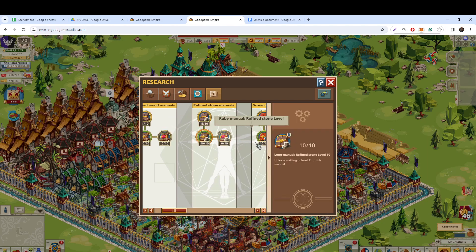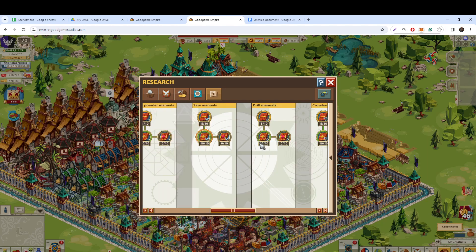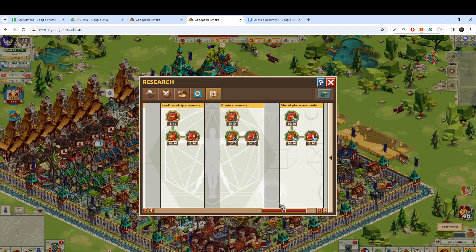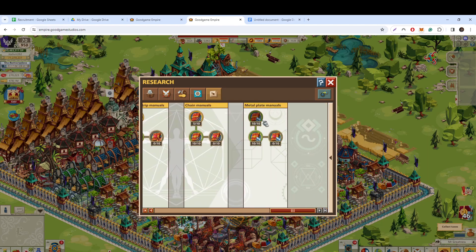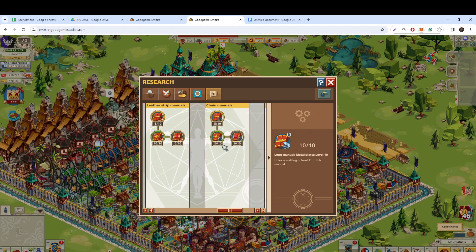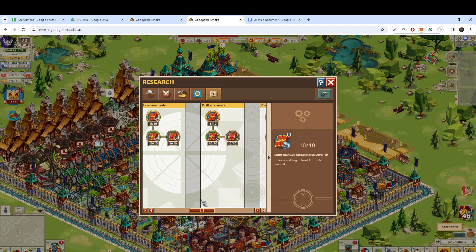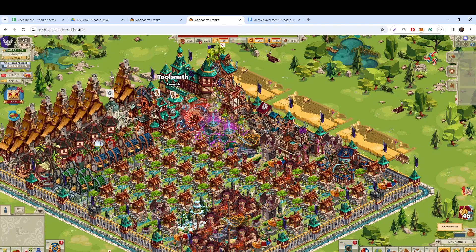Max out the relevant crafting manuals — focus on the middle one. Don't worry about the others, just do the one in the middle. You get it — you're smart.